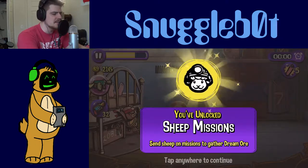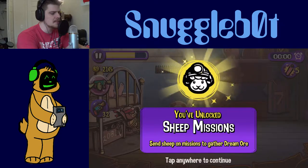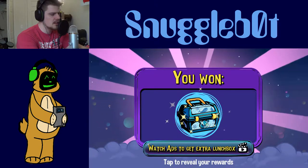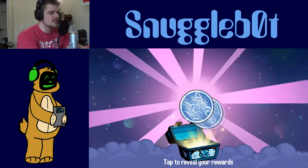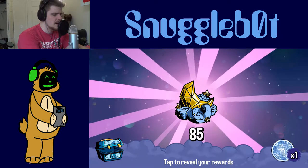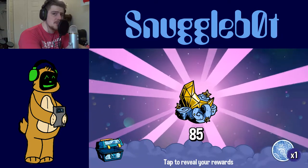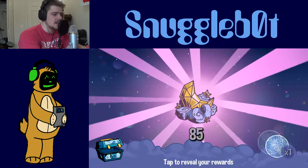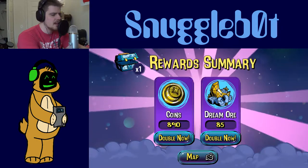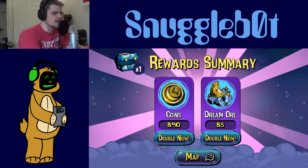We unlocked a sheepy mission — send sheep on mission to gather dream ore. I don't need to watch the ad to get the extra one. 278 coins, 85 dream ore, got that nice little cloud and moon in there, and a little bit more coins. We'll go ahead and go back to the map.